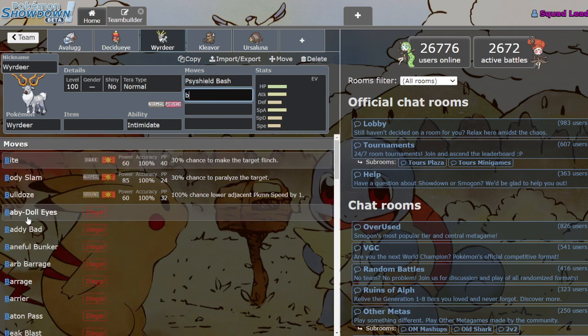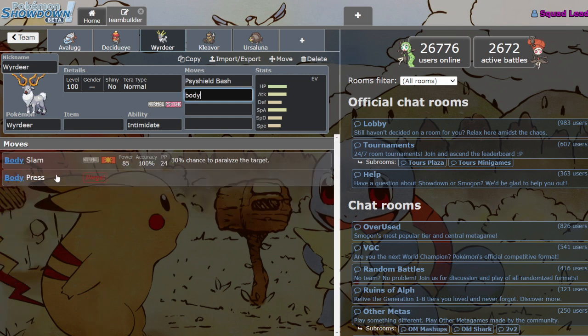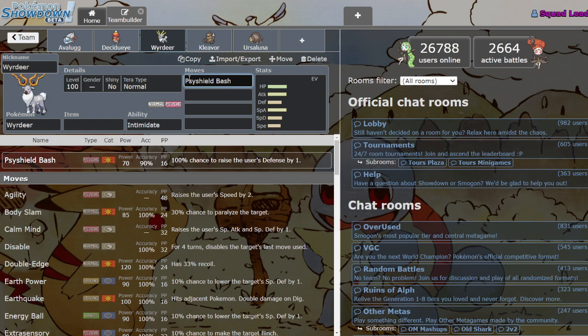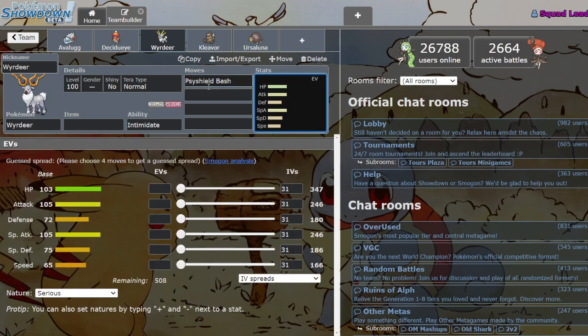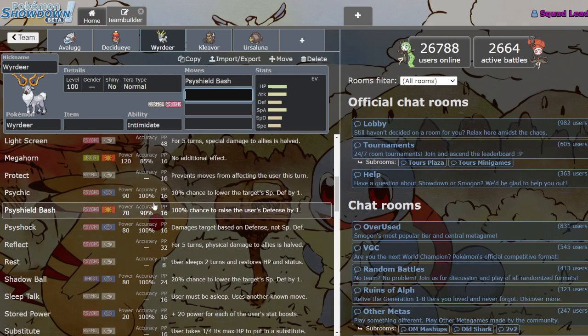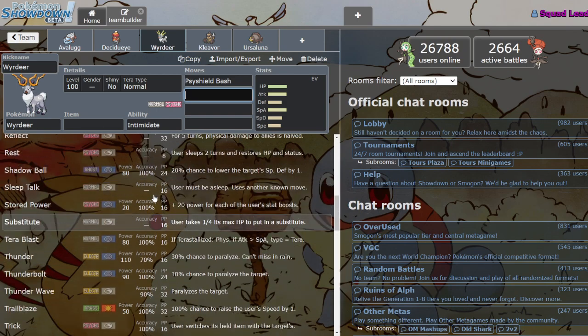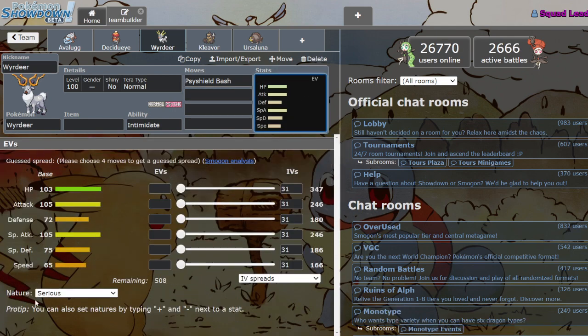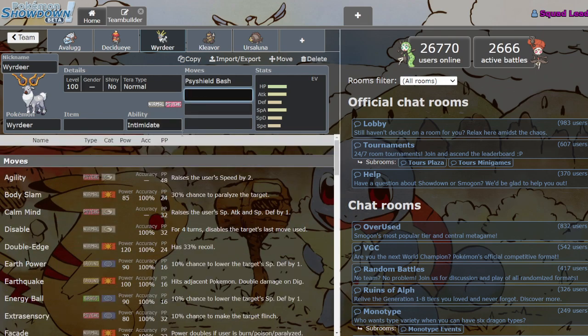The problem is this Mon doesn't get Body Press, so he can't really use the Defense boost for much other than just making himself bulkier. These stats are just — very slow, okay HP, defenses aren't great, and he wants to be a mixed attacker. He does have insane moves though — look at all these moves, it's kind of crazy. I definitely think he has some use case in a lower tier — NU or PU seems likely, and he wouldn't be the worst Mon in draft as a low tier pick.